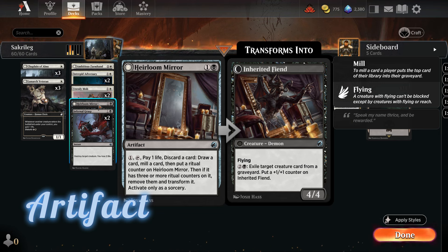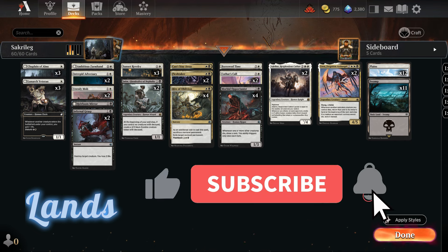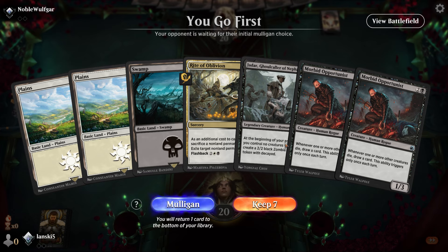The Mirror gets a ritual counter, and if it has three or more we can transform it into a 4/4 flying creature. For lands, the problem in this set is we have only 12 Plains and 11 Swamps — no dual land cards for Orzhov unfortunately. But we have to live with that. I really like playing with this deck and you'll see some amazing games, so stay with us, subscribe, and thank you for watching.